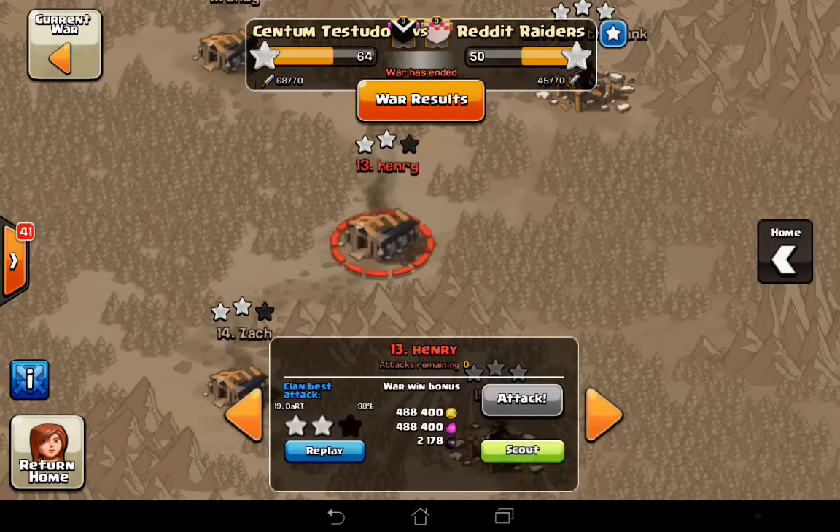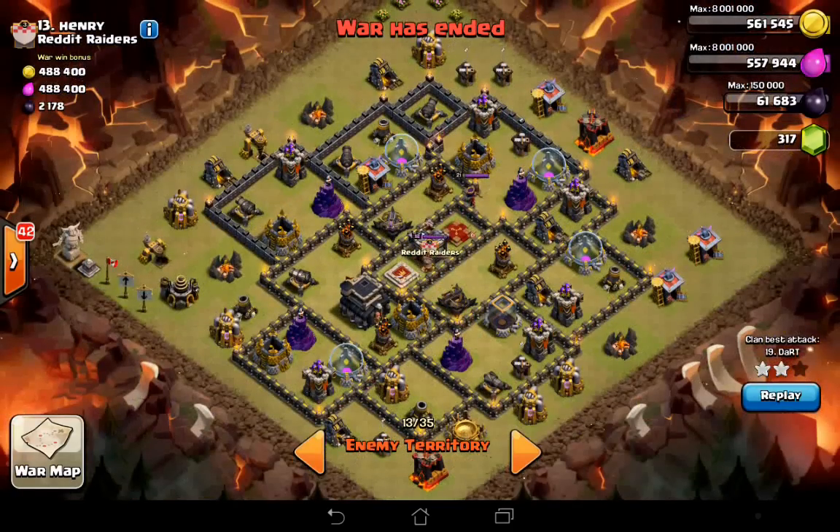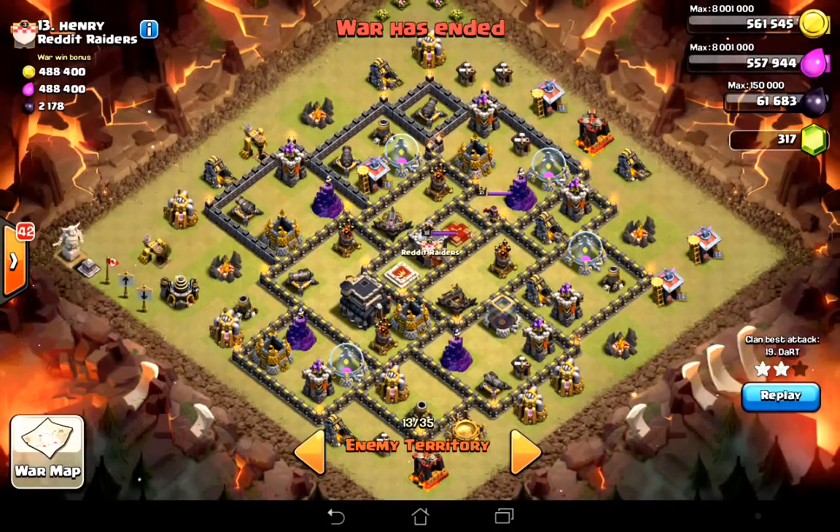These are incredibly popular at the moment, particularly among the elite Town Hall 9 war clans. They look like this, and they're very, very strong — they're anti-three-star bases, basically. They're asymmetric designs, and this kind of plan will work versus all asymmetrically designed bases.